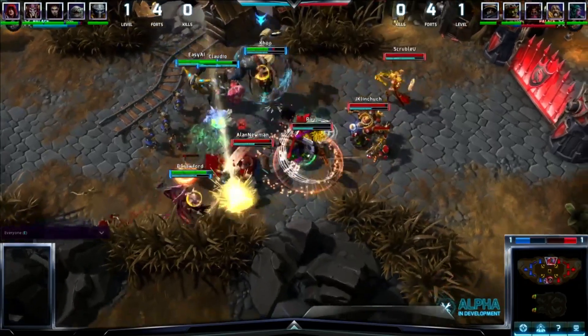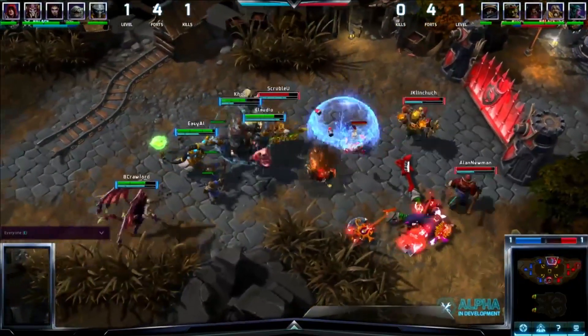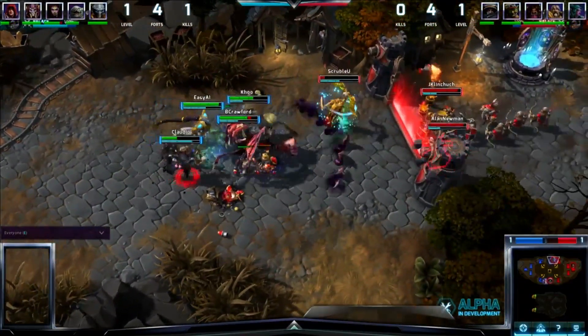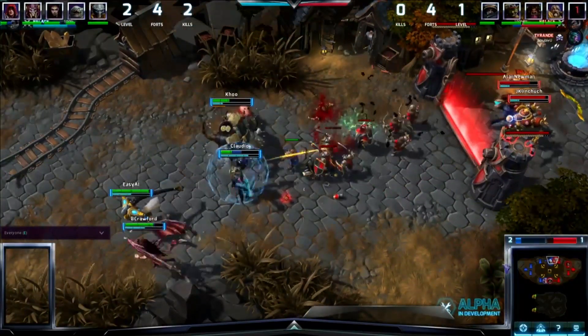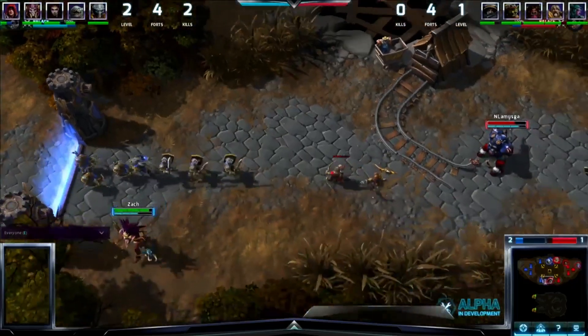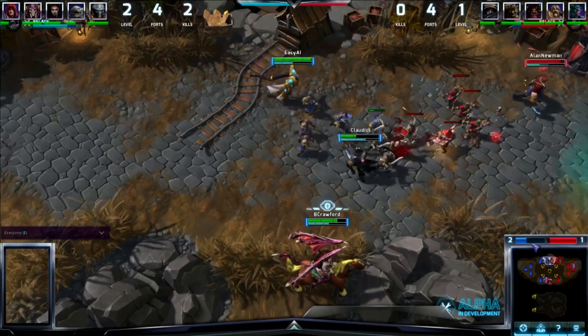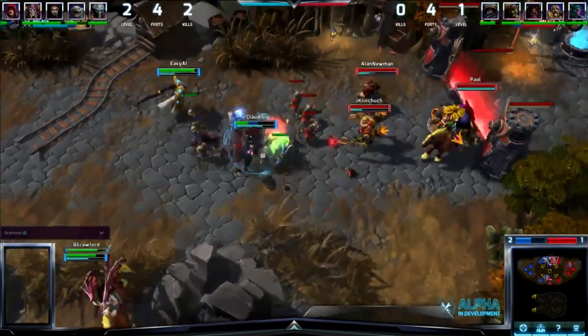Kerrigan going for the Primal Grasp but immediately ETC there as well repelling her. Tyranda moving in for the red team. Nice error on Stitches — but that guy is way too tanky. The power slide stunning him for a second but it's not enough. ETC gets out of position, gets caught in and is taken out by Valla. That completely backfired for the red team. Tyranda caught by Kerrigan with a Primal Grasp and dies in the end. Amazing start for the blue team — they waited for red to make a mistake and took two kills in a row.